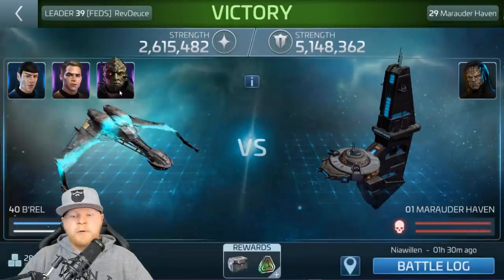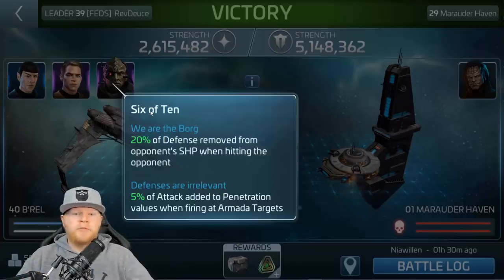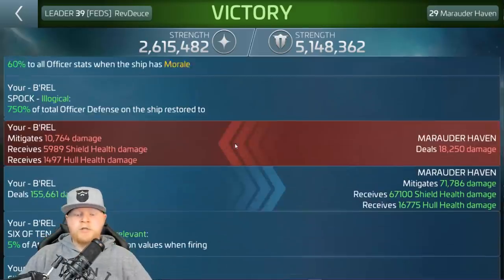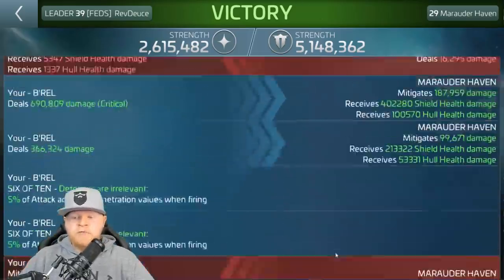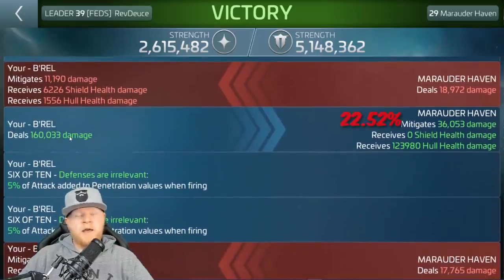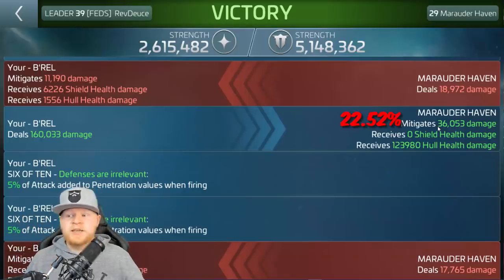Let's hover over to our 6 of 10. Remember, 6 of 10 is not relying on you getting hit — it activates any time you're attacking on an Armada, every time a weapon fires. A double weapon shot like a D3 counts as one, but any time an individual weapon fires, he's going to add to the piercing values of your ship. At round 10, with only 8,000 attack, the damage is 160,000 and mitigation dropped down to 22.5%. The enemy was only stopping 22% — we've literally cut the mitigation down by more than half. It was at 46, dropped to 22, and that's only round 10.